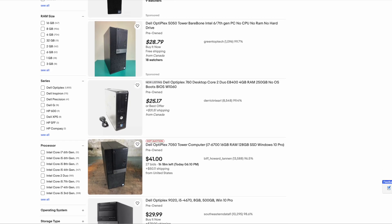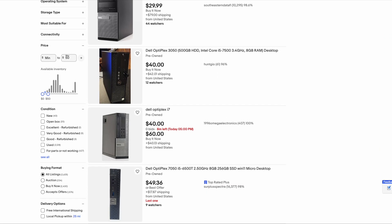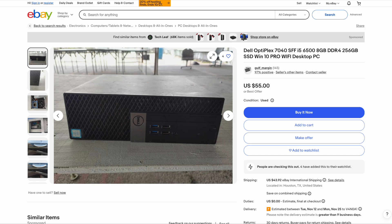If your PC has similar specs to this, you should be able to get decent performance on your server. We are going to be using Windows, but you can even use an old Mac or Linux PC. If you don't have a PC at all, you can purchase one for super cheap on eBay or the used market. I would recommend getting one with a newer CPU, something like a 6th gen Intel chip, but anything with an i5 4th gen or newer and at least 8GB of RAM should be sufficient. I will leave links below to some options on eBay for different price ranges.